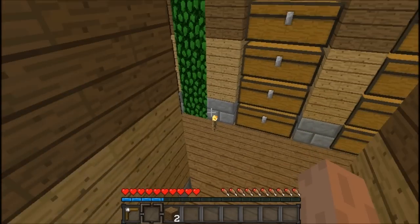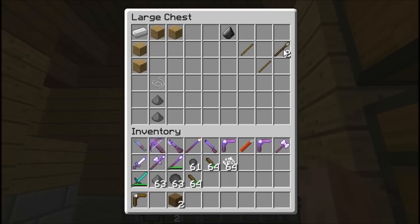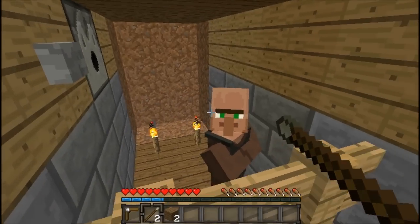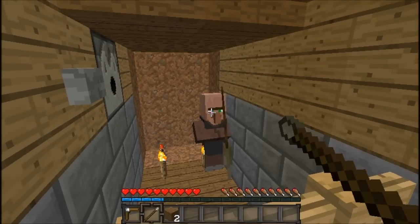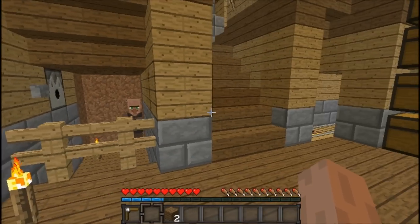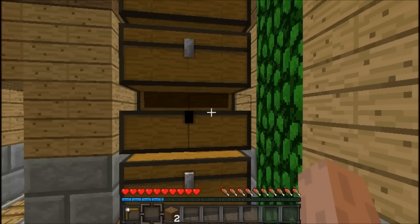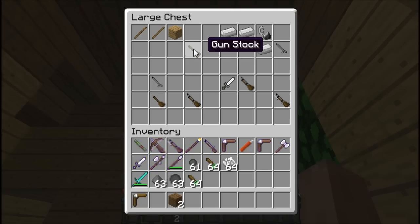Back to the basement — or what I consider to be the basement. There's this thing: a javelin. We all know what a javelin is — it's pretty much a spear. You get two of them, and you charge them like that. Now we're getting onto the ranged weapons.